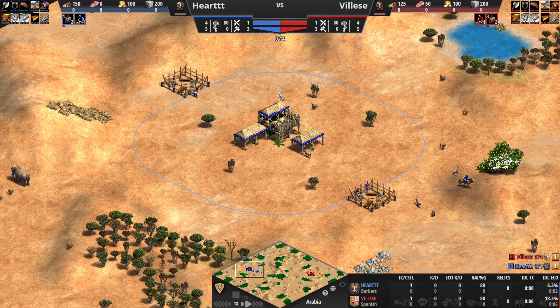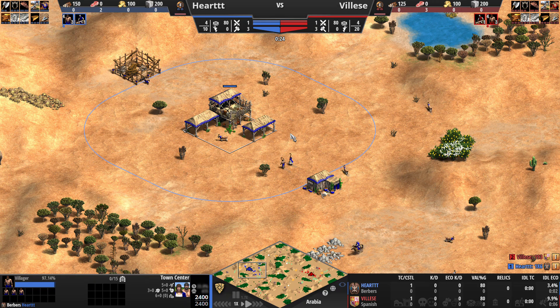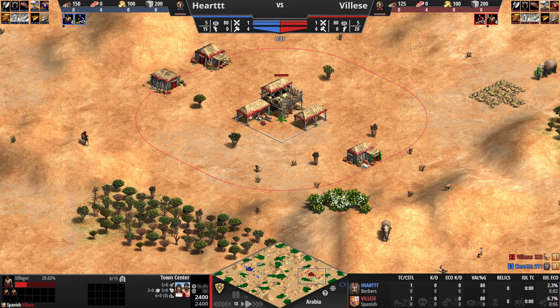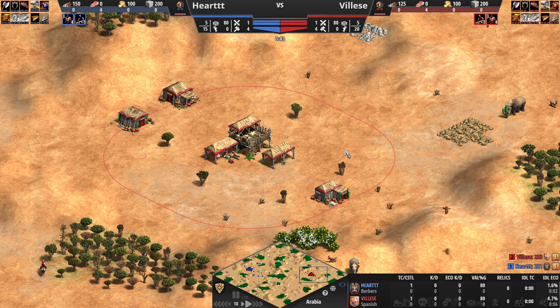Good evening everybody, we've got another 1v1 between two top level players. In the blue playing as the Berbers is Hart, and his enemy on the other side of the map is Velez playing as the Spanish. Let's get right into it.